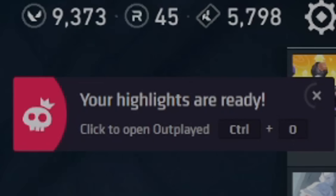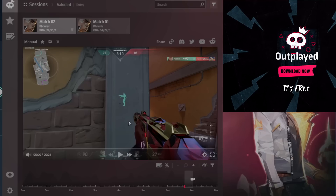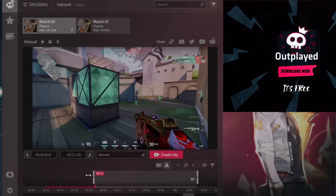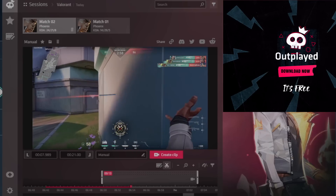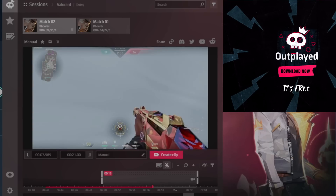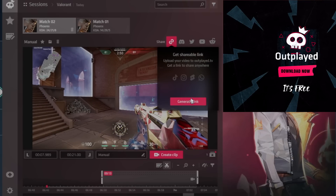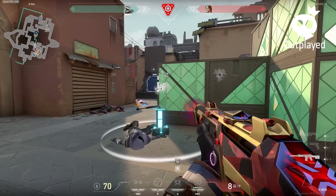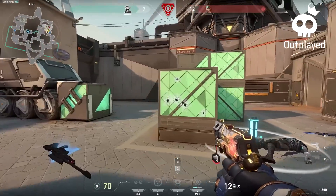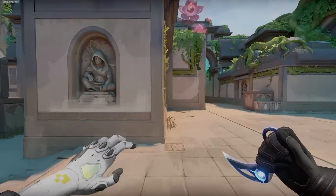Now that the game is over, I can press Ctrl+O to bring up the overlay, and we can see my clip right here. I have the full power to edit this and do whatever I want with it. This clip is 21 seconds long — I want to cut it a little bit shorter, so I'll press the cut tool and drag it forward so it starts where the action is. Now I can press share and I have an entire link to share with any of my friends. Outplayed is one of the most essential Valorant apps you can have. It's fun, it provides context for all your best and worst plays, it's easy to use, and I wholeheartedly recommend it. Download Outplayed via the link in the description or the pinned comment.